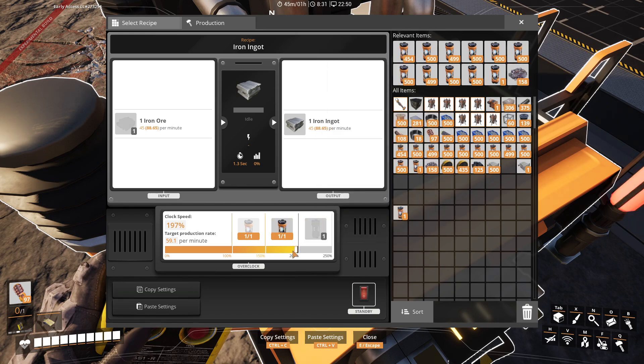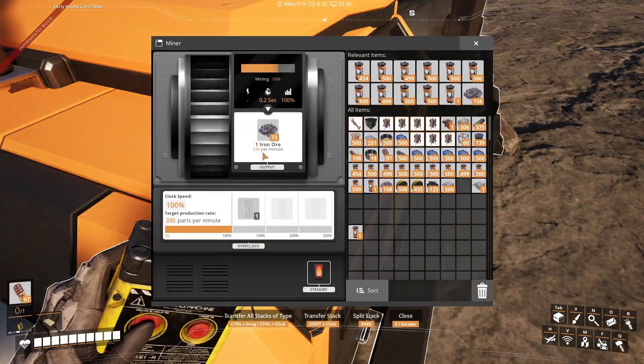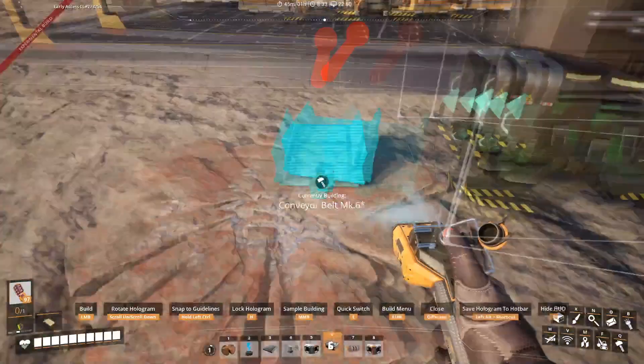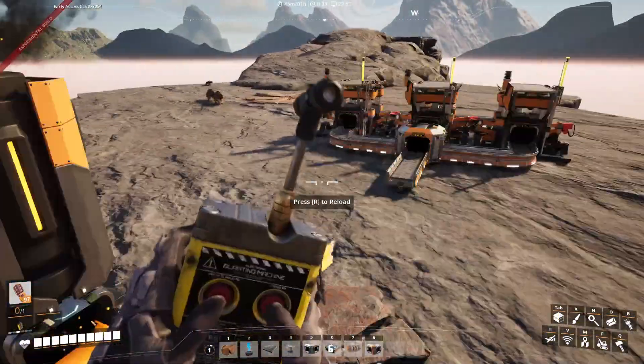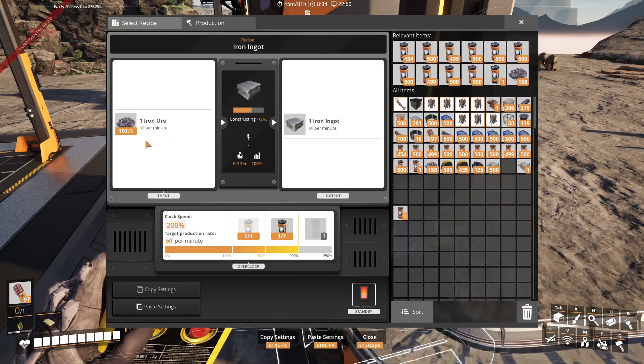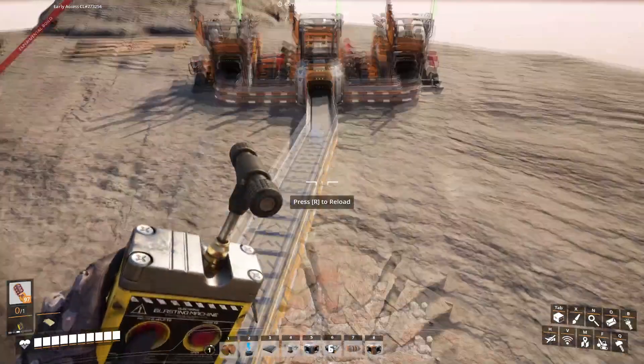Take the power shard back. 90 ore per minute — this has to make at least 90 for this to be 100% efficiency. Let's connect that together. This is getting enough ore per minute, and this is making 90 ingots per minute.